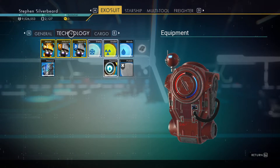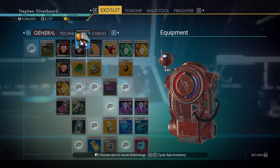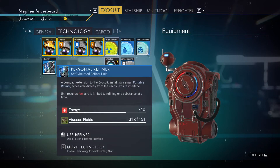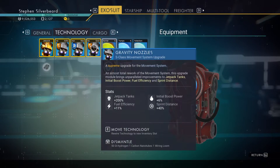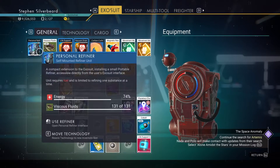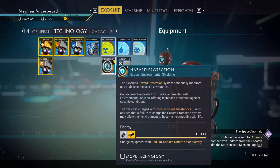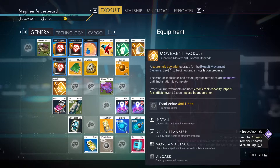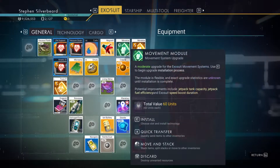We've got a jetpack module there. If we move that over there and work it out and put it in there, that should give me - let me put this back first, then come back to this. That's 200% efficiency. We put that there - that might make everything a little bit more efficient. So we've now got hazard protection, cold protection, this module installed, and I could put the toxic protection in here too. I've got a movement module - do I really need it?